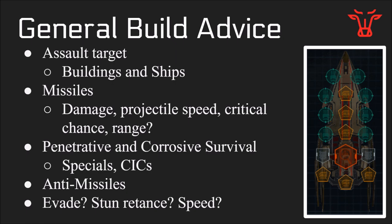Most of you probably know this, but it's always good to go over it as a refresher. The Pegasus is an assault ship, which means you're going to be using it on assault targets, which have both buildings and ships. The Pegasus is going to use missiles, which deal penetrating damage, and some good stats you want to increase are damage, projectile speed, critical chance, and possibly range. We'll talk more about that later.